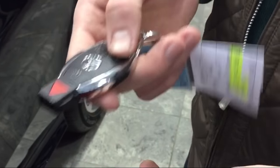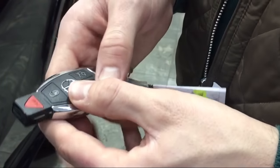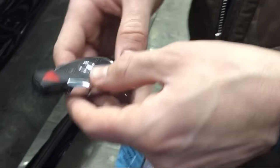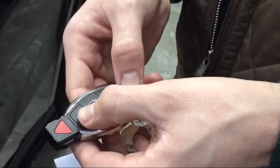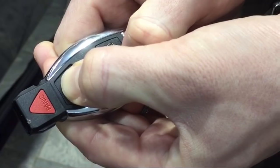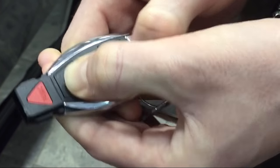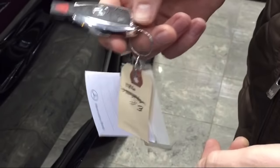The key will default to unlock all four doors when you hit the unlock button. If you want to change it to open only the driver door, you need to press and hold both the lock and unlock buttons, and wait until you see two red beeps. There you go — now it's been set.